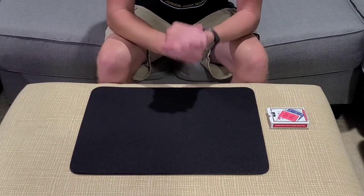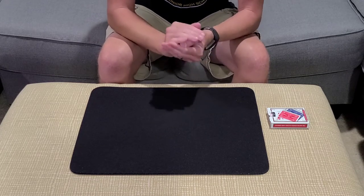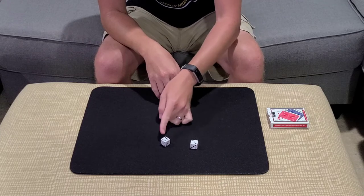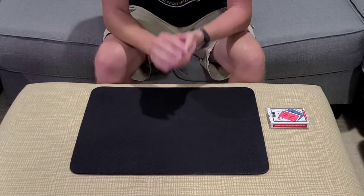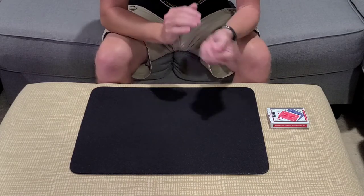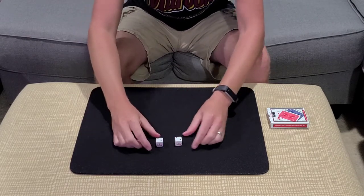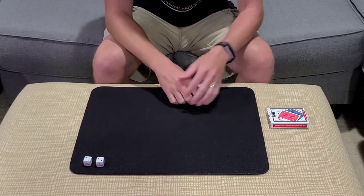Now we need the spectator to create a two-digit number less than 50, so we're going to use the dice. We'll take the third roll to get our numbers. So here is a 3 and a 6 — we couldn't use 63 because there's not 63 cards, but we could use the 36. Give them another roll — here we've got 62 or 26. The third one's going to be live, this is going to be the roll we're actually going to keep. So here we've got a 22 — 2 and 2 is 22. They have no other option there, that's the only one they could use.